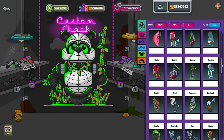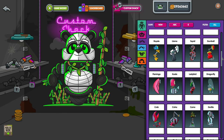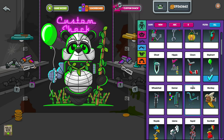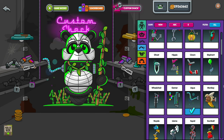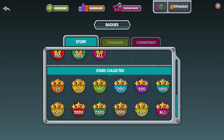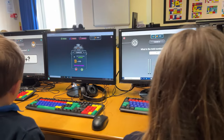But Rusty's not the only one who'll be getting an upgrade. Remember the bot you chose at the start? Every time you answer a question correctly, you'll earn coins to spend here in the custom shack, updating your bot. You'll also collect badges, and later on when you unlock challenge mode, you'll be able to win trophies.